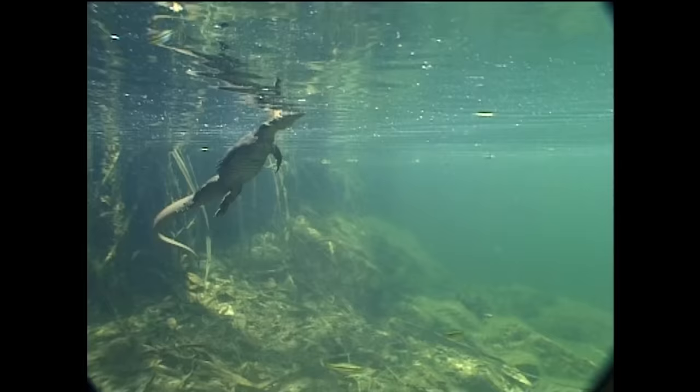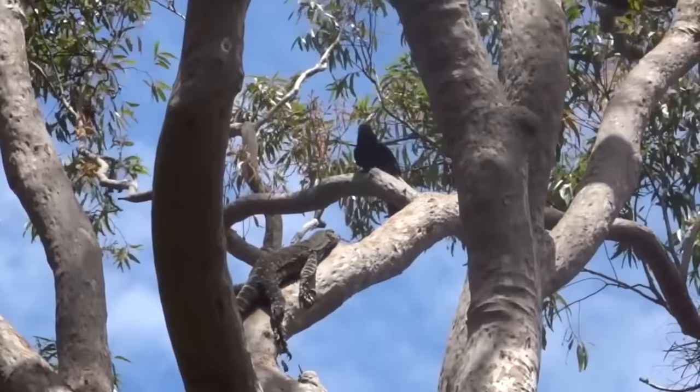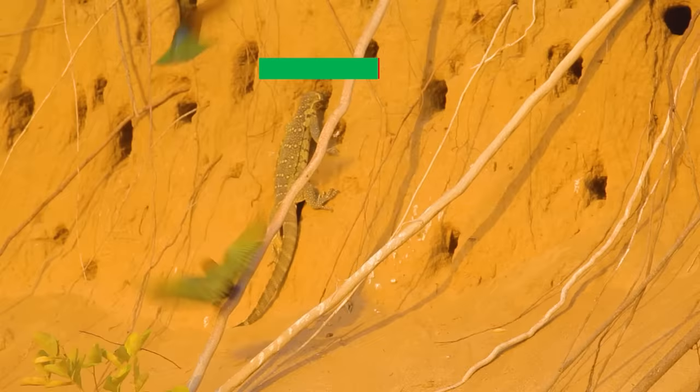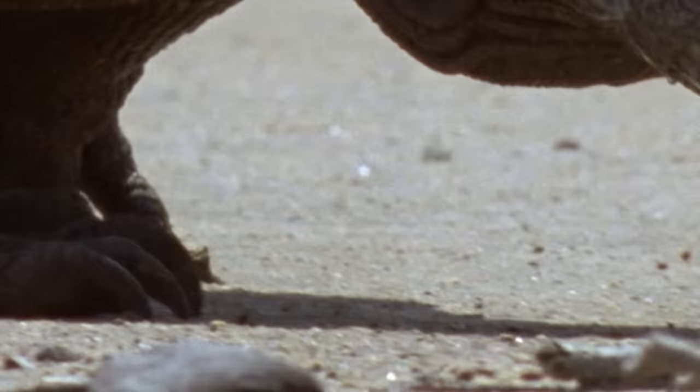Monitor Lizards also have a venomous bite, which again is a rarity in the lizard faction. While not the speediest lizards outright, they do have great versatility in their movement, being able to swim efficiently as well as climb most surfaces, though not to the same degree as the marine iguana or the gecko respectively. Their high intelligence enables them to consistently figure out ways to successfully raid the spawn points of other players, and their high defense makes it so they can be rather difficult to stop once they've committed to an attack.